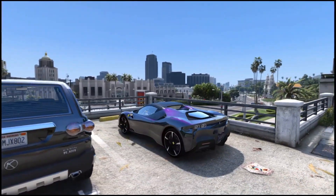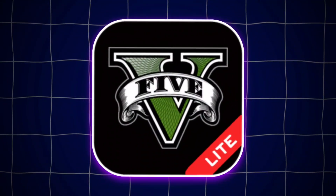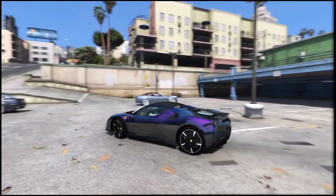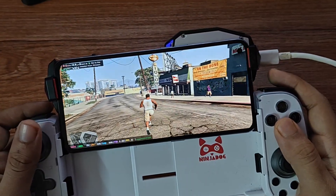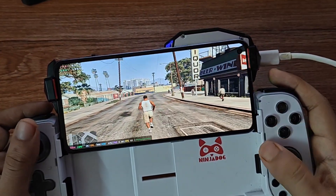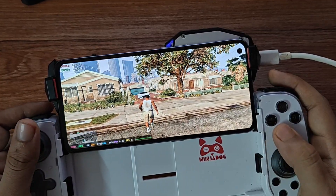I'll walk you through the setup for those who are new to Gamehub Lite, and then we'll test it using GTA 5, this time on default settings at 720p. In our last video we tested Gamehub Lite version 3, and managed to run GTA 5 on a mid-range Mali device at almost 60 frames per second, which was pretty impressive.